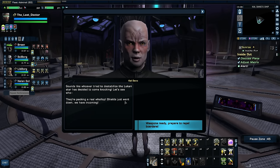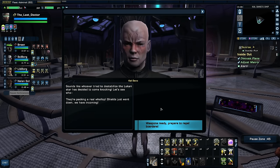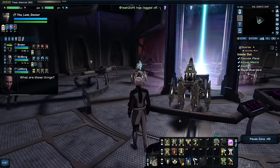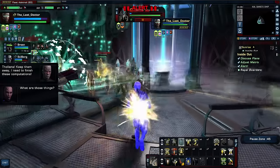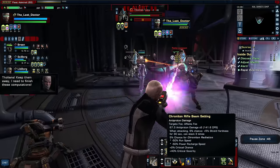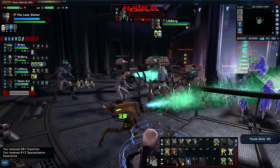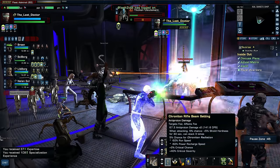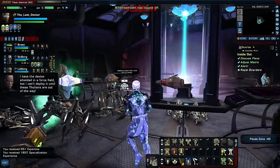Shields just went down! Wait — aren't you from the 31st century? How can your shields go down so fast? Unless it's another time traveler — your ship should be way better than anything out here. Weapons ready, prepare to repel boarders. We're having people beam aboard. Olians! Keep them away — Cal Dano needs to finish his computations. I have the device shielded in a force field, but I can't deploy it until these Olians are out of the way. Shields are back online — they shouldn't be able to get any more boarding parties over.